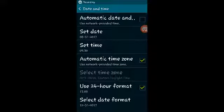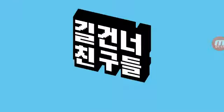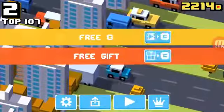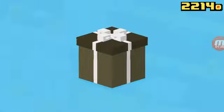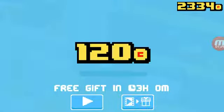I set the date above, and what you're going to want to do now is go back to Crossy Road, play, and after I die — let's just die right here — I get a free gift because you went like four days into the future or three. It says every three hours you get a gift, and then I get my gift. It's really cool, you can do it anytime you want.